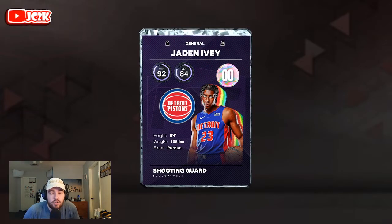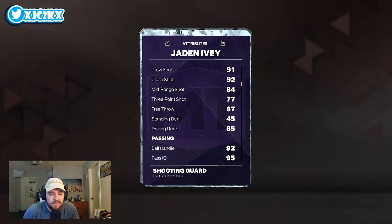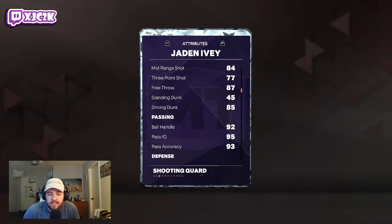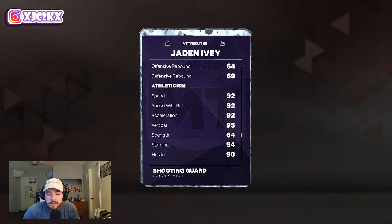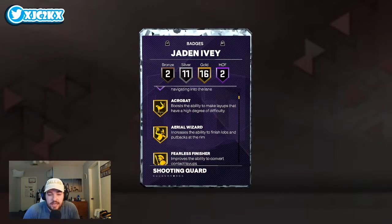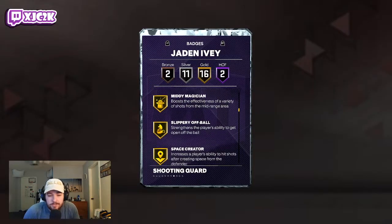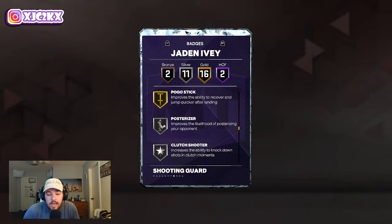Jaden Ivy — 6'4" at the shooting guard or point guard position. Definitely recommend running him at PG; 6'4" at PG is really good size. 91 driving layup, 92 close shot, 84 mid-range, and only a 77 three-pointer — but 77 is more than enough to green consistently when you're open. 85 driving dunk, 92 ball handle. Decent defender, not amazing — okay on the perimeter, not going to do much on the interior, but 92 speed, ball and acceleration is very good, and an 83 lateral quickness is pretty darn good as well. Overall, pretty well-rounded statistically. Two HOF badges include Fast Twitch and Slithery. 16 golds include Acrobat, Aerial Wizard, Fearless Finisher, Giant Slayer, Limitless Takeoff, Pro Touch, Mini Magician, Slippery Off-Ball, Space Creator, Volume Shooter, Bailout, Break Starter, Floor General, Needle Threader, Quick First Step, and Pogo Stick.